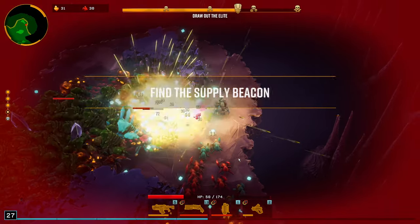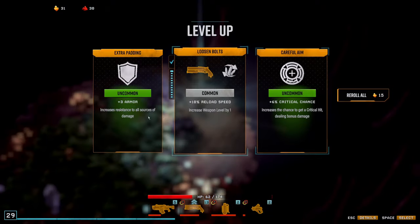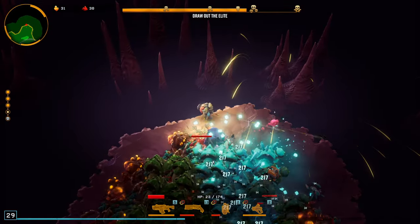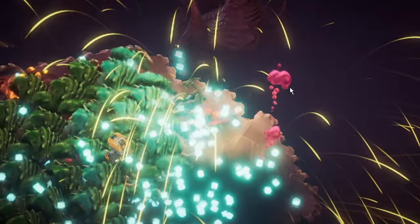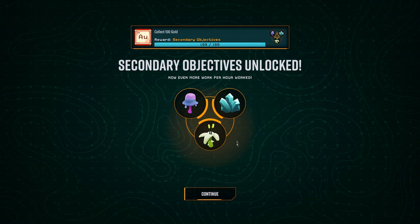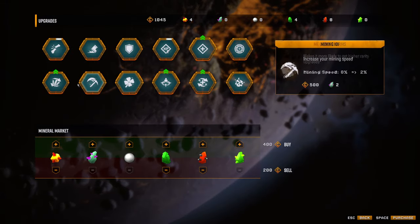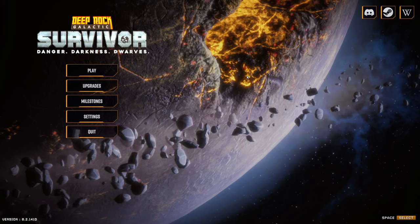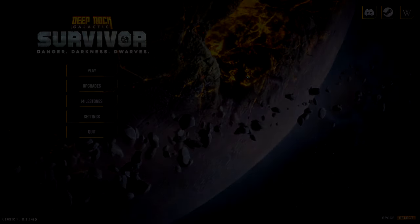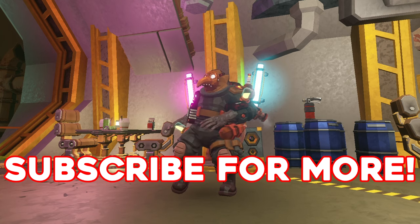Oh my god, I'm leveling up crazy. I'm cornered — help! Damn, it gets so insanely hard. I can get overclocks now! Secondary objectives unlocked too. I can get the M1000 now. This is so much fun — this is actually really, really fun. Comment down below if you guys want to see more DRG Survivor. I'll see you guys in the next one — bye!